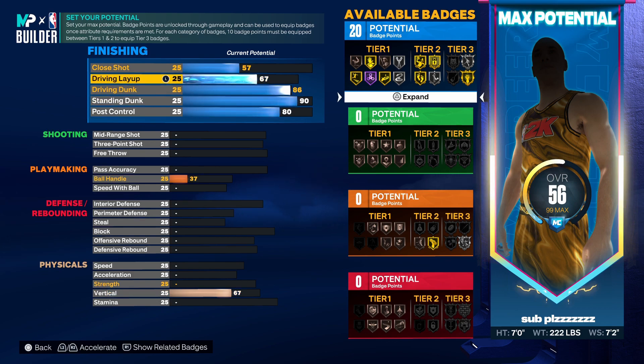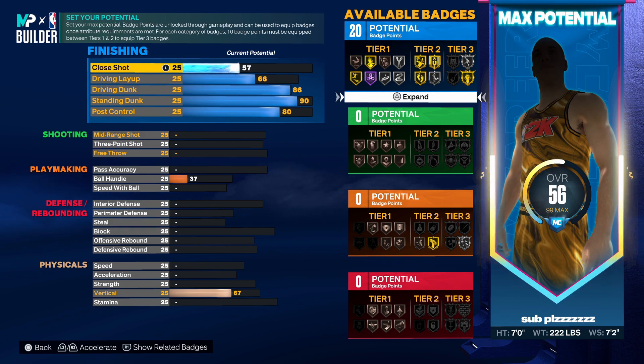To get a few more badges we're going to throw our post control up to an 80, which will allow us to post up a little bit. Also make sure your driving layup is at a 66 and leave your close shot at a 57. You're going to get 20 total finishing badges, which is very solid.